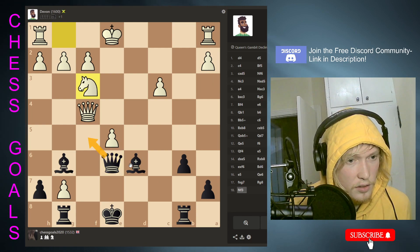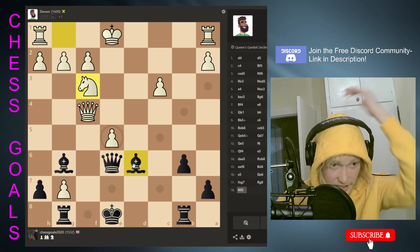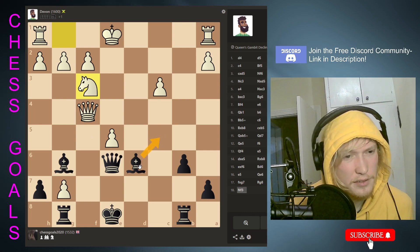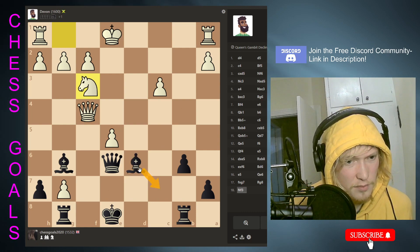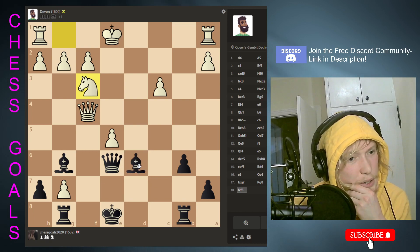So if this, they take, we take, they take, we take, then they get the bishop. I think we've got to move the bishop to be safe — back. I want to put pressure on this pawn. Bit awkward this.